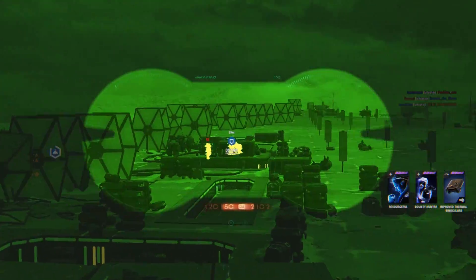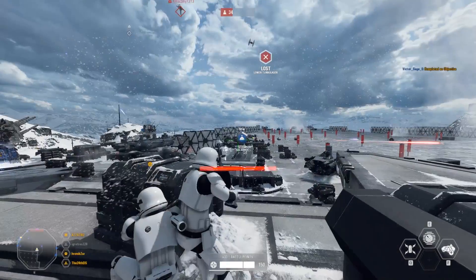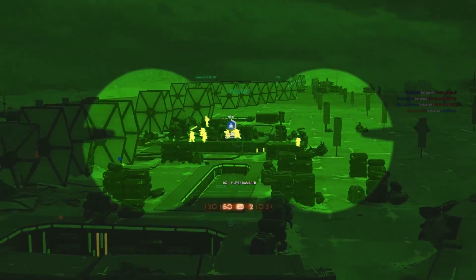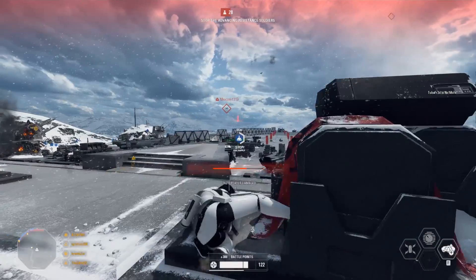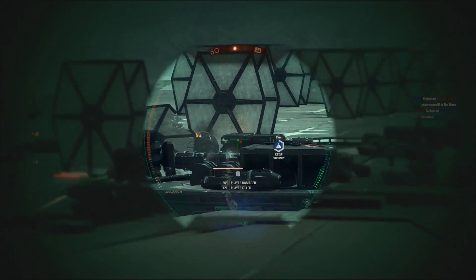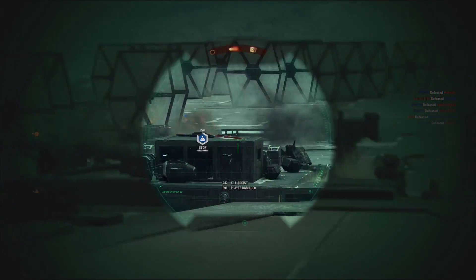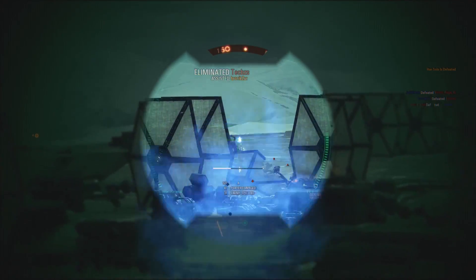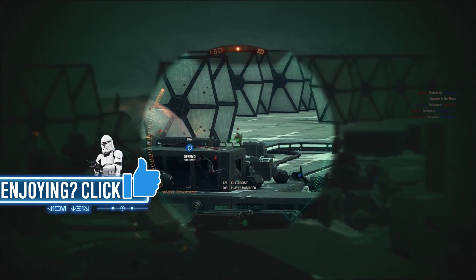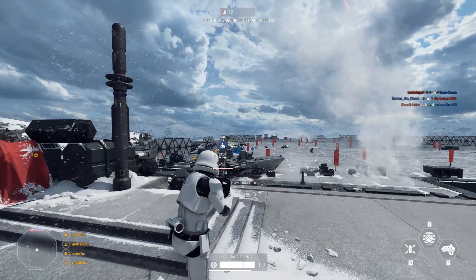His second ability is reportedly one taken from Luke — specifically force push, he believes. He's not 100% sure, but it seems like it will be force push. Hopefully there's a slight tweak between him and Luke if it's the same, otherwise it would be a little disappointing. The third ability is one that allows you to deflect enemy blasters while advancing or walking, just like in the movies. It's possible the clip we saw of him with General Grievous from the Community Transmission shows that ability active, but it's not confirmed.